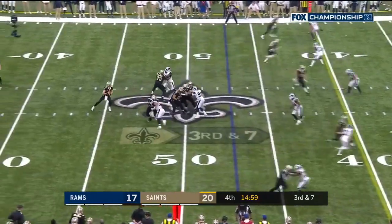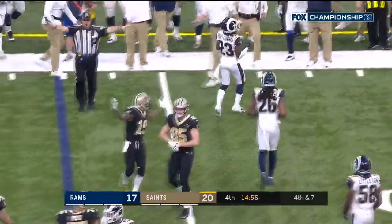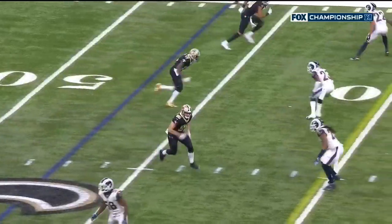That's Fowler off the edge. Brees throws — a lot of contact, no flag. Nikell Roby-Coleman was there defending, and it was Ted Ginn the target.